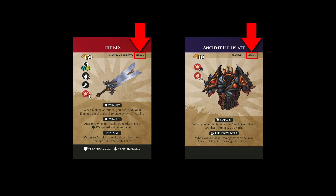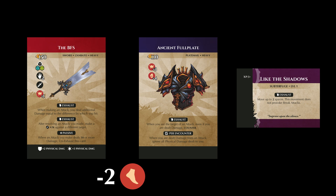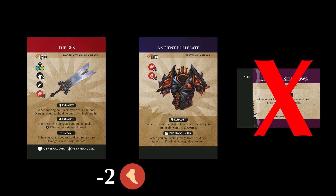Heavy reduces an adventurer's base movement value by one for each item the adventurer has equipped with the heavy tag. In addition, the heavy tag will reduce the amount of spaces an ability or effect moves an adventurer. This means that if you had two items with the heavy tag, such as plate mail and a zonbato, you'd reduce your movement value by two and couldn't be moved by slow currents and rivers. You also would reduce any push or pull effects from opponents by two, and disciplines that grant free movement would also be reduced by two, making a discipline such as Like the Shadows useless to this adventurer.